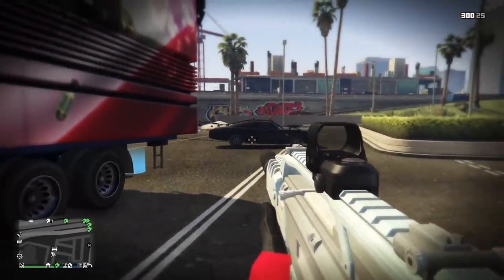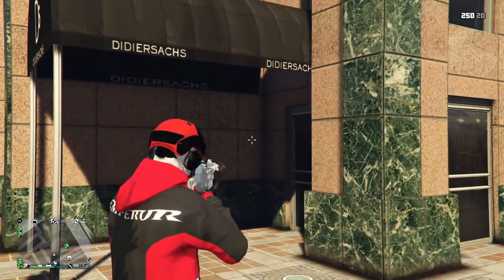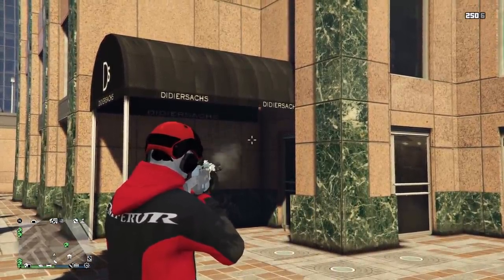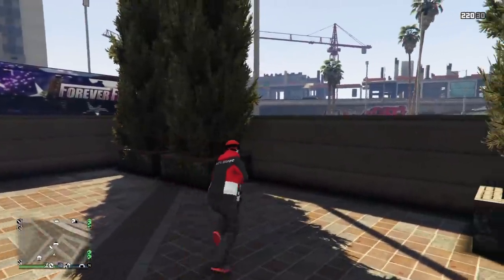Maybe these features would be really useful in a hardcore shooter game with a limited HUD, but this is GTA. The ammo count is displayed in the upper right corner so I already know when I have to reload, and I don't need special ammunition to mark targets because all the enemies appear on the minimap for me. So the main two uses of tracer rounds are just straight up useless.